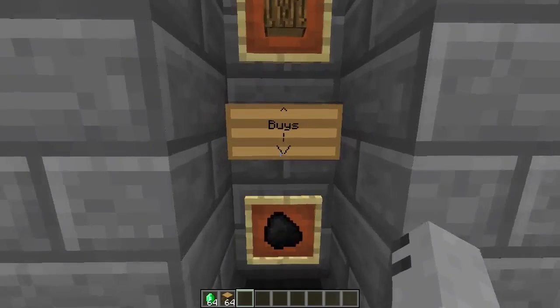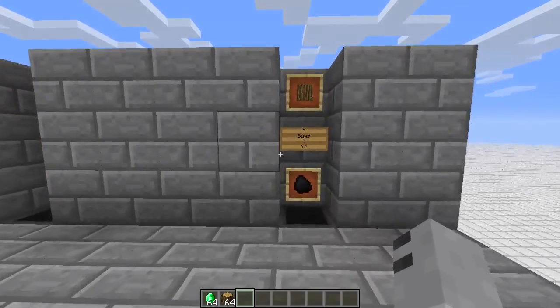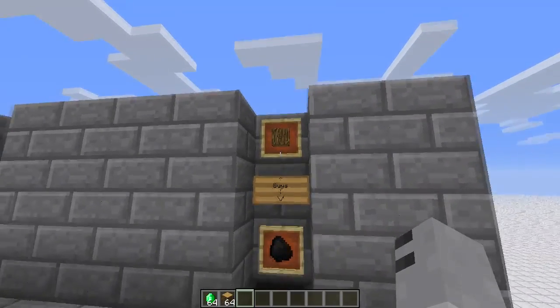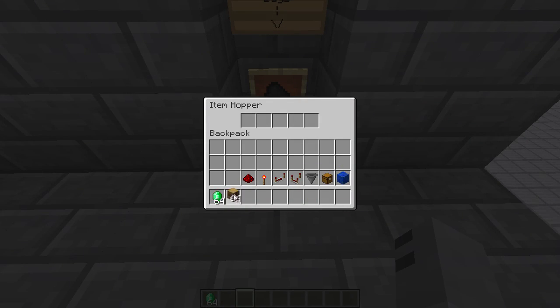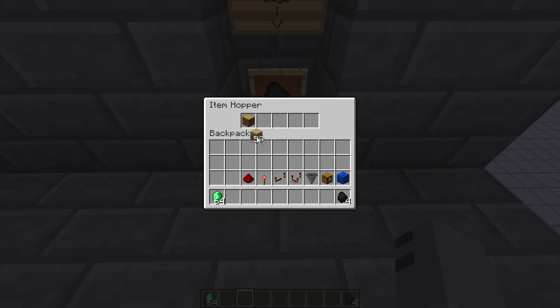I've got to catch up on all of it, but just to start off I've got a shop here. As you can see, this shop lets you purchase a piece of log and for that you'll get one charcoal. So if we open up this hopper and chuck in, let's say we want four pieces of charcoal — we chuck in four pieces of log and we'll get our four charcoal.